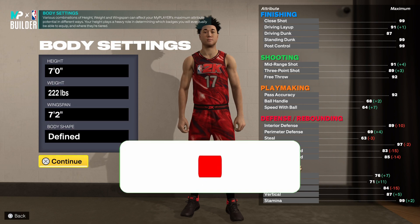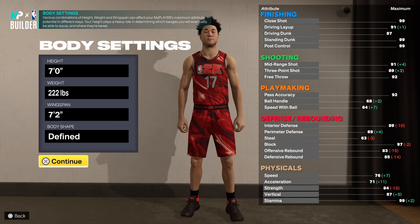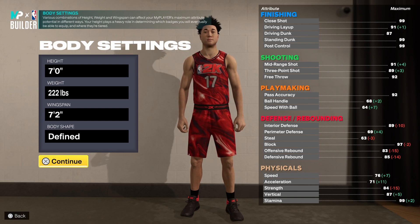For the body settings you're going to want to go 7 foot 2, and 7 foot 2 for your wingspan. In my opinion being 7 foot gives you a perfect balance between shooting, defense, and also a good amount of speed. Having a 7 foot 2 wingspan is very important — I'll explain why a little bit later.